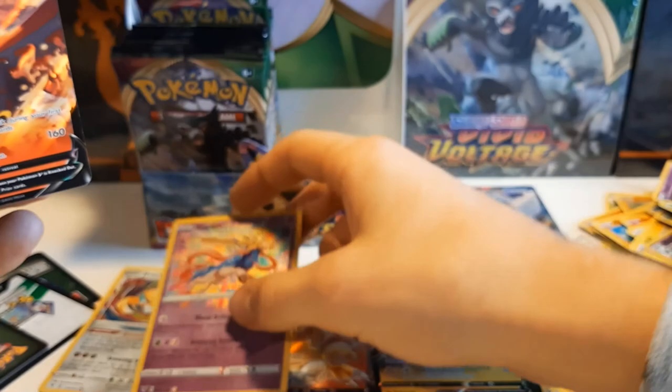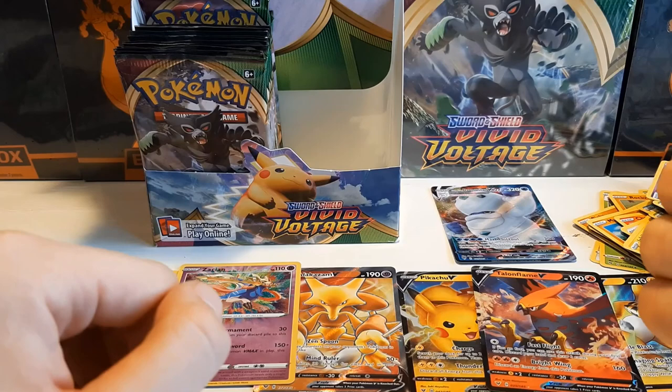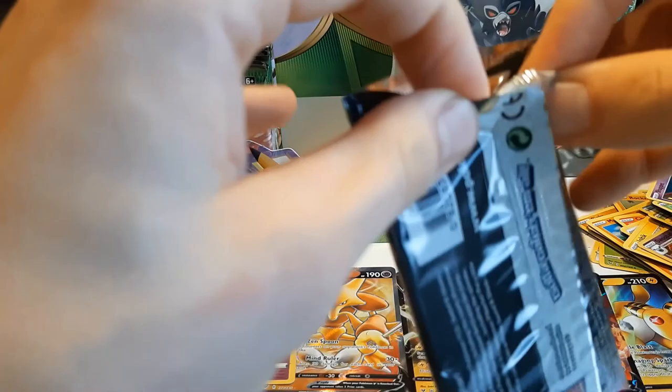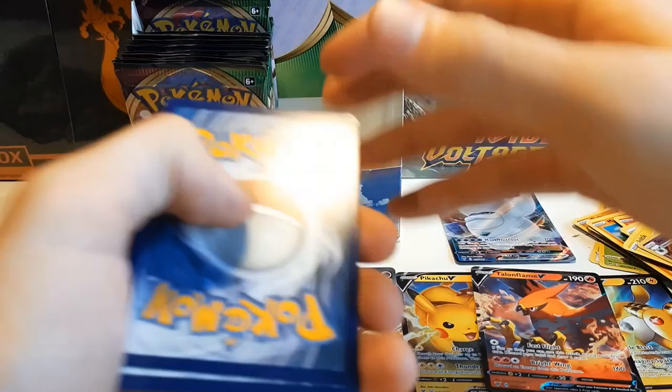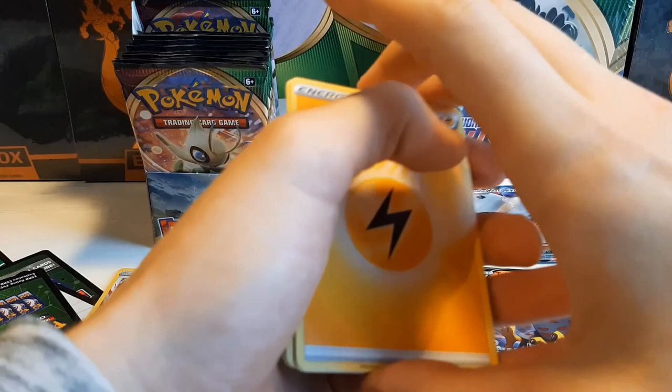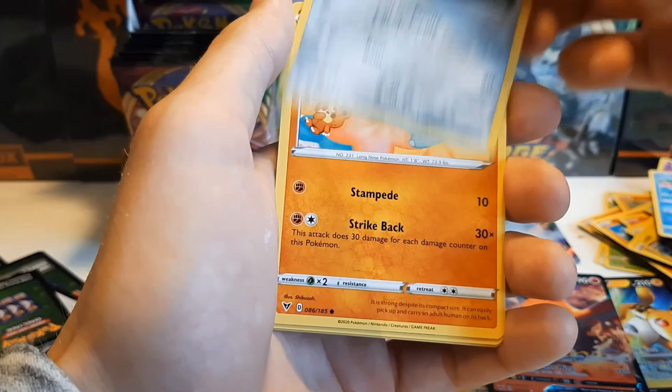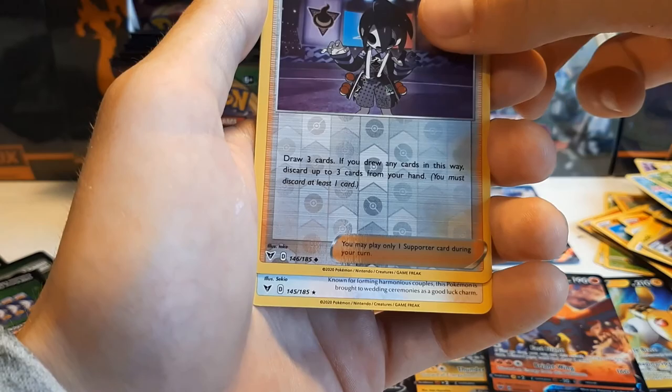So we already have a VMAX, two Amazing Rares, and a full art — that's what I'm talking about, that's the way we like it! Green coat to the back. Swellow, Zapdos, Dusclops, Whimsicott, Weedle, Beldum, Pumpkaboo, Duskull, Alolan Meowth. And Toucannon.